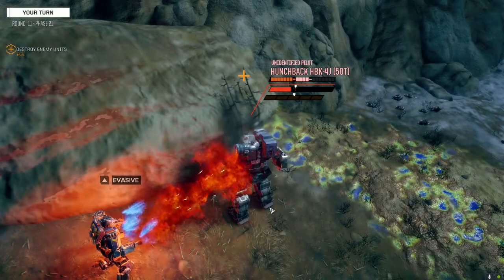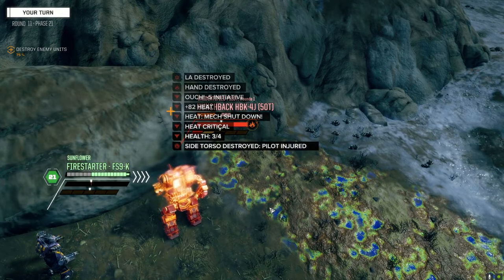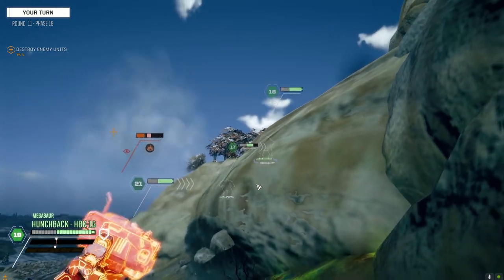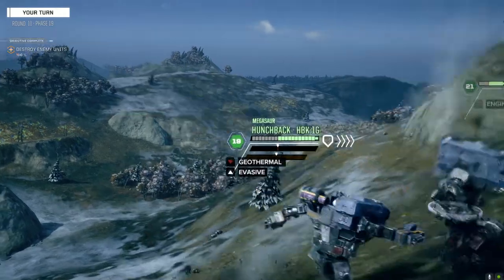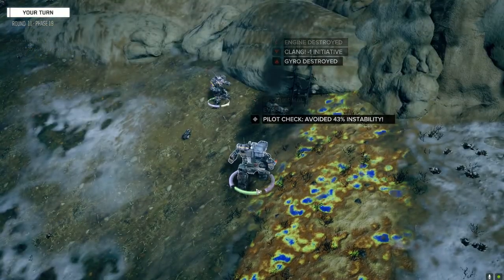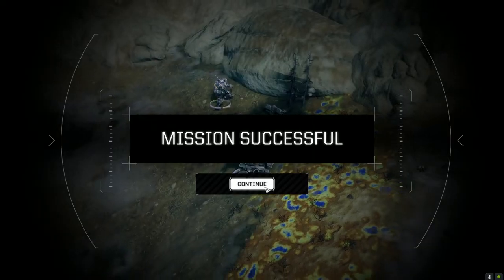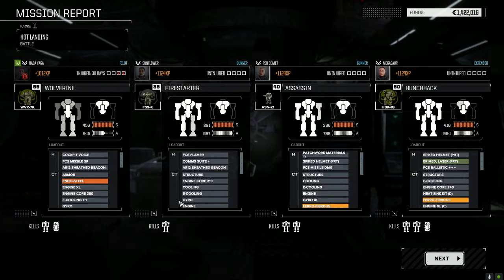Five hits! Let's bring him to an end - no back armor. Line him up, take him down. There it is folks, let's go home. Mission successful! All right guys, 216,000 - that should be enough for repairs I hope. Baby Egg is going to be up for 30 days but we've got extra mechwarriors. No crits, so that's a really good bonus.